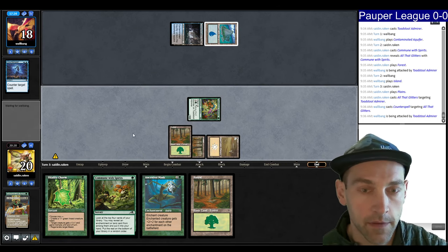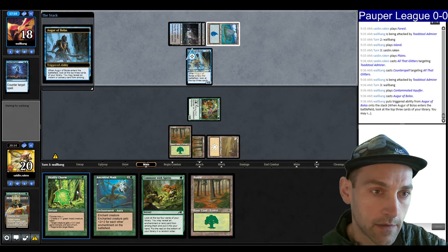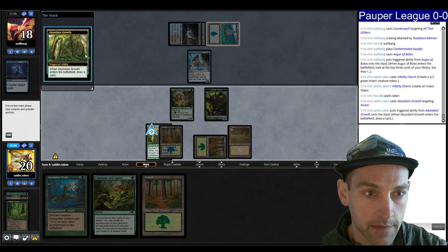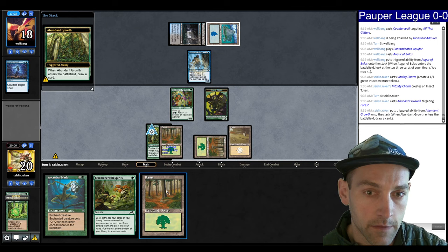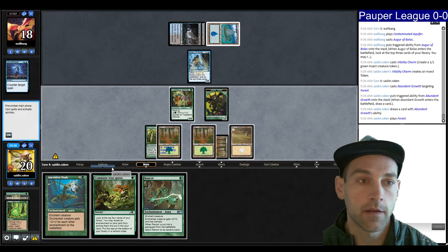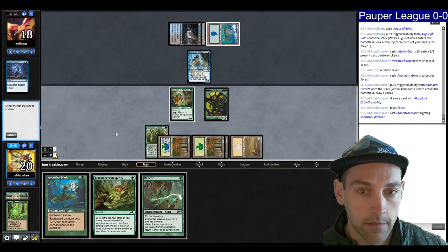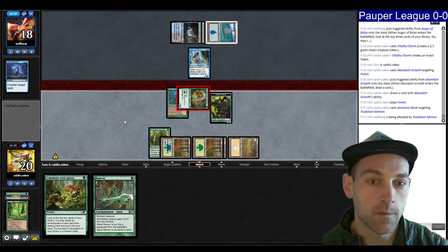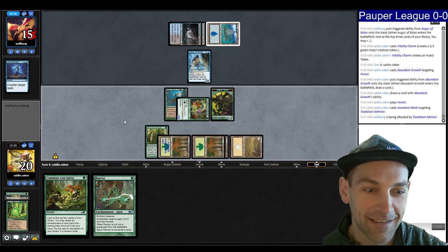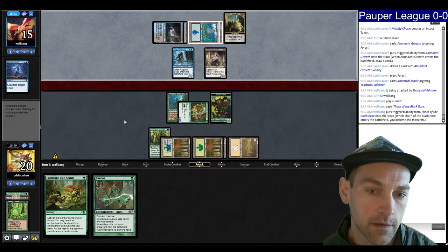Augur of Bolas. Let's Vitality Charm now, I guess. Abundant Growth — so Abundant Growth lets me play the Mask and turn into a 3/3 which can attack through the Augur of Bolas, or I can Commune looking for an Ethereal Armor or another creature. Just Mask here and swing. Don't like that it has Ward 2 and it's going to get easily killed. They have four mana. Are they going to play the Monarch? They play the Monarch.